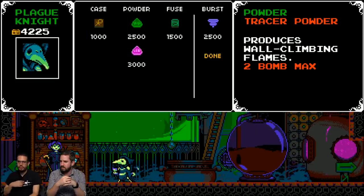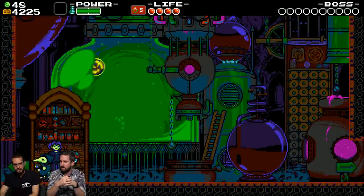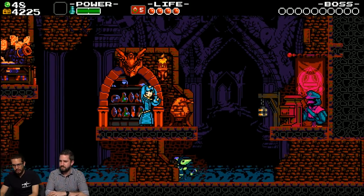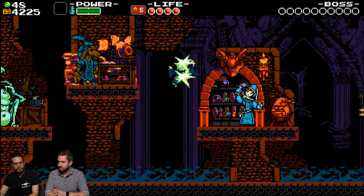Let's see what I want here - produces wall-climbing flames. I'm not gonna buy anything, I'm going to go buy some health and then we'll try Specter Knight to close things out. We're going to go to Specter Knight. I thought we wanted to try Plague Knight's stage - we can't get there yet.